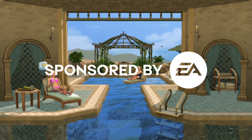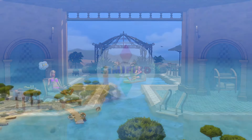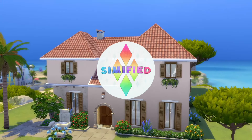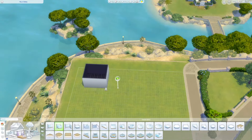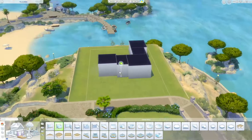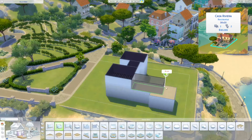Thank you to EA for providing access to the Riviera Retreat Kit. Welcome back to another Sims 4 Speed Build. Today we are in the world of Tartosa, building on this 30 by 20 lot located here.